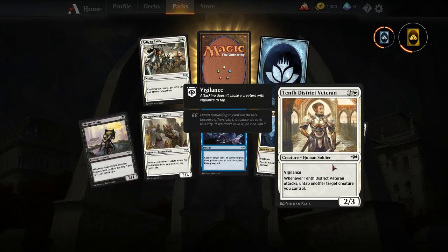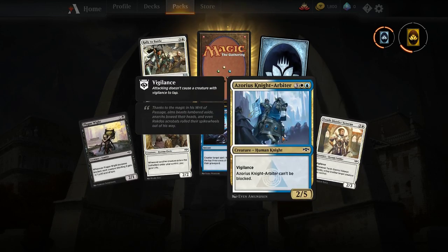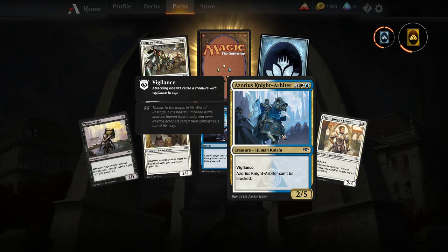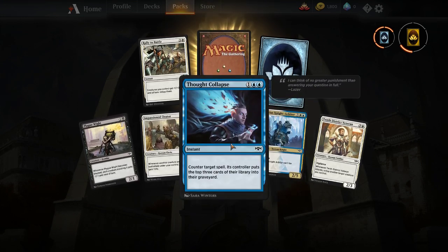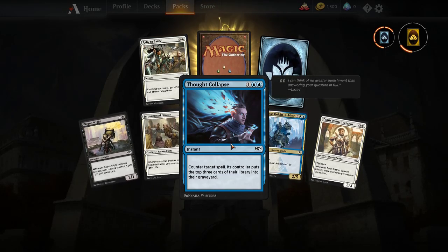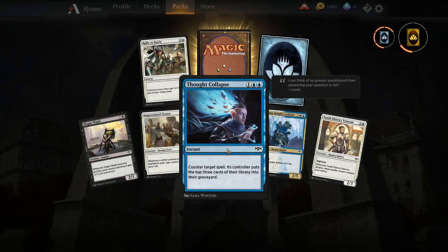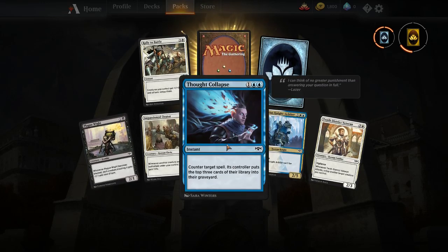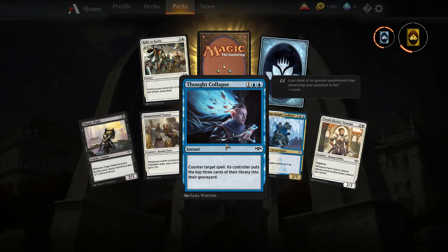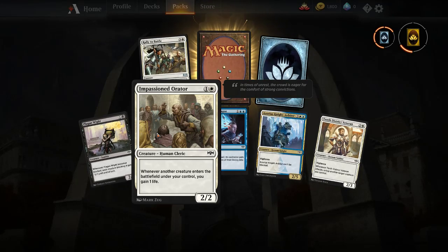District Veteran — white and blue, can't be blocked, and has vigilance. Or is that what vigilance means? I have to look that up again. Thought Collapse — counter target spell, controller puts the top three cards of their library into their graveyard. That's a pretty good card.